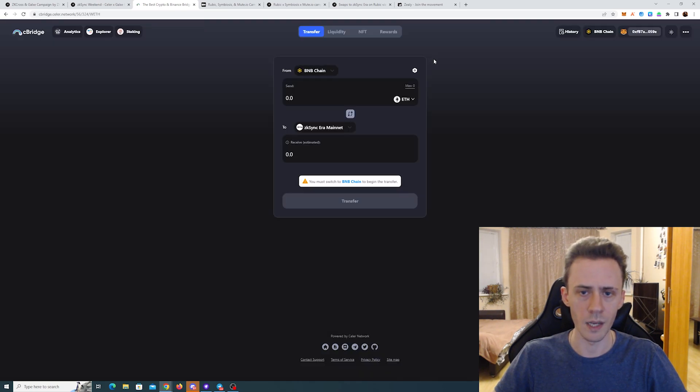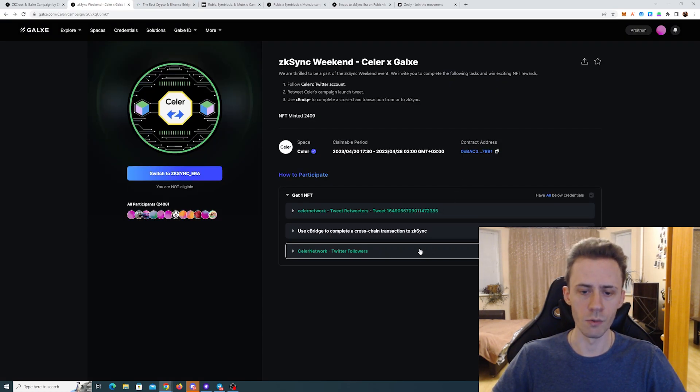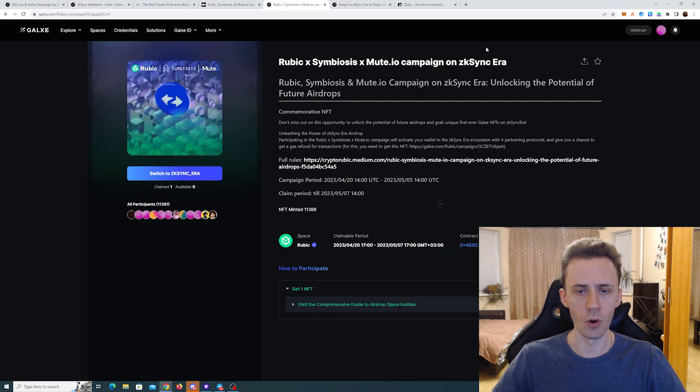Obviously the bridge will take a cut. One added benefit here: if you haven't used this bridge previously to bridge assets to ZK Sync, this should be good to do at least one time. You also need to follow Seller Network and retweet the tweet. The verification is manual — you'll have to wait for the curator to check your transaction. After that you can claim your NFT again on ZK Sync era.